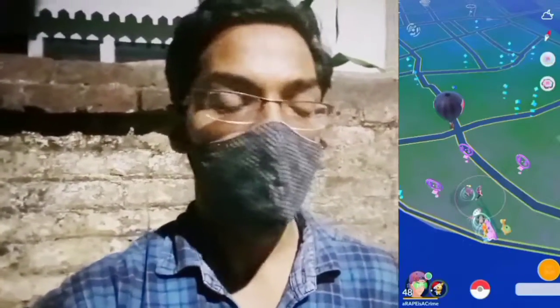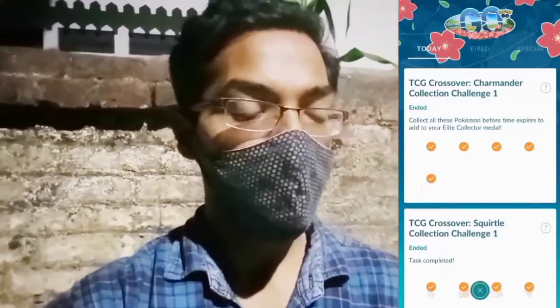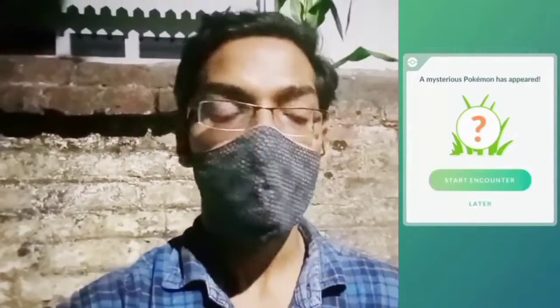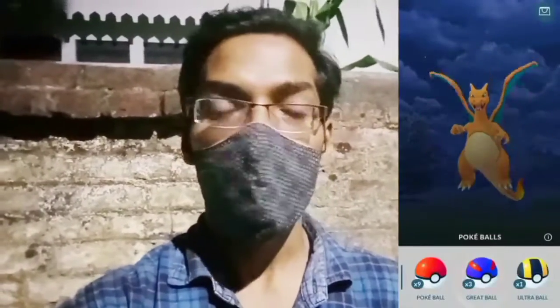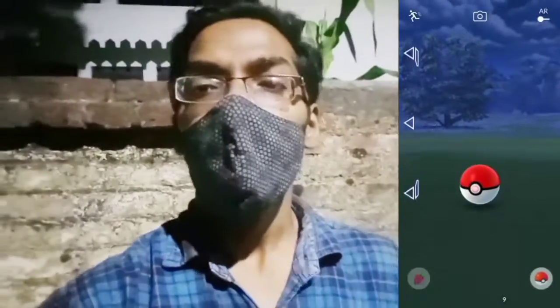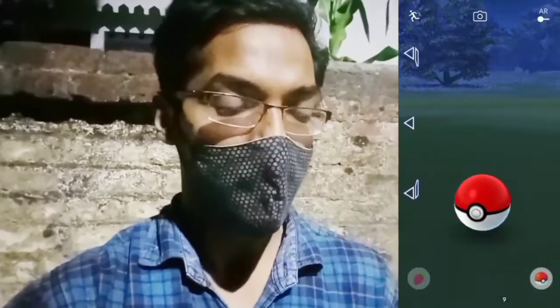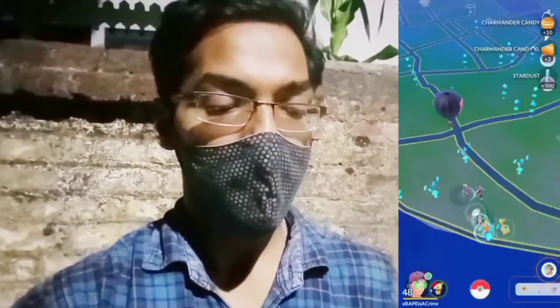Now it's time to claim our TCG crossover Charmander collection challenge reward. Special research completed - we get 1,000 XP and a mysterious Pokemon appears which is going to be a Charizard. It's not shiny, but let's feed it a berry and make a throw. Excellent throw! We caught it - now moving towards claiming our third collection challenge, the TCG crossover event challenge.